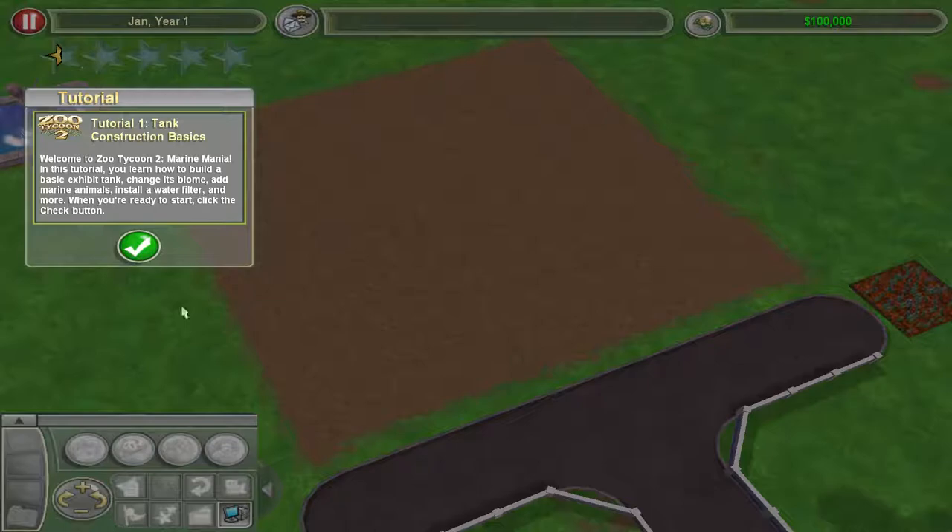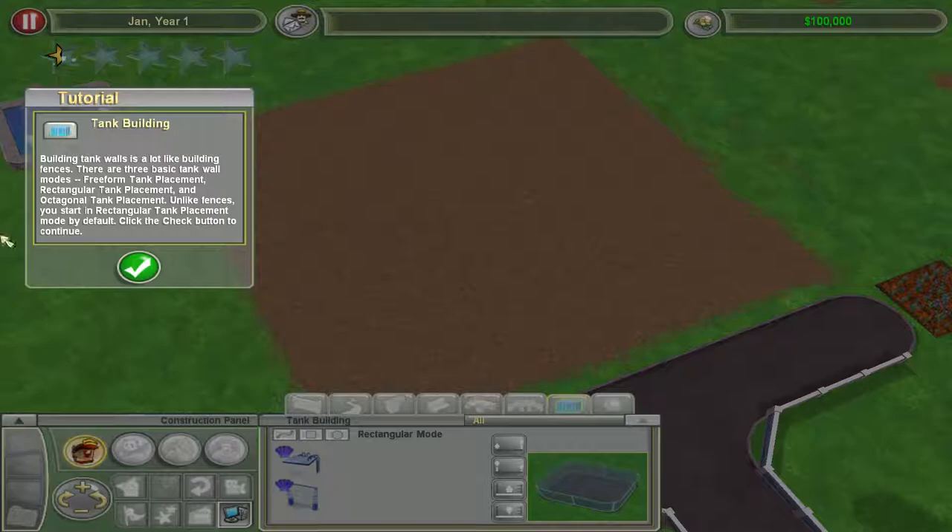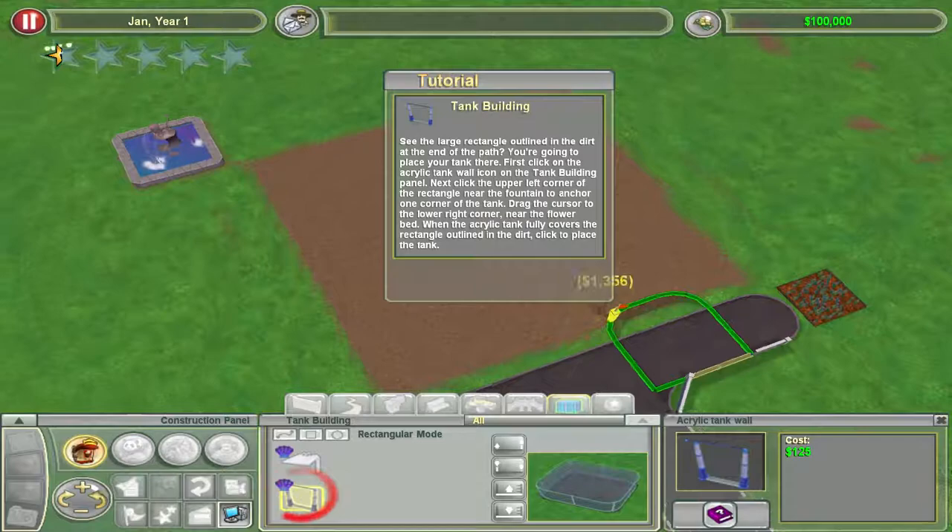Oh, that's a Caracal — I probably butchered the pronunciation, but that's alright. Learn how to do that basic stuff. We're just going to blaze through these, because I know how to do this. Unlike fences, you start in a rectangular tank placement mode by default. Cool, good to know.